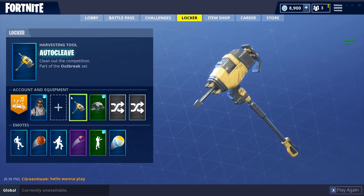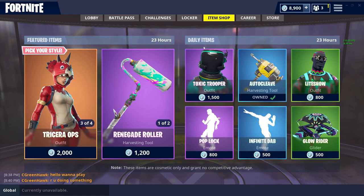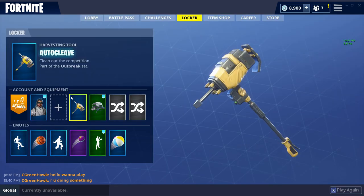Now guys, this is a rare pickaxe worth 800 V-Bucks, and it's part of the Outbreak set. If I make my way over to the item shop here and click on the Toxic Trooper, this is also part of the Outbreak set. There's actually another outfit and glider that go along with this set, but they're not in the shop currently, so I'll be sure to list those in the description below.